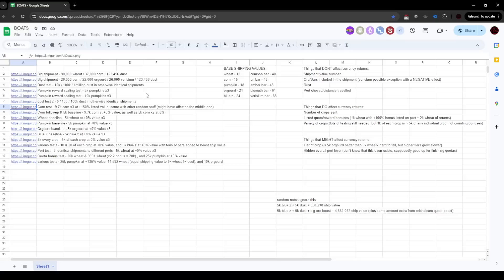What is not going to be in this video is like the solved, min-maxed way to get your rewards — that's kind of what I'm going to start working on now that I've established the mechanics. This is basically just covering the mechanics of how things work as I understand it from my testing. I have a Google doc that I've been keeping track of things — I will provide a link to it. These are all the test shipments I've done on the left; in the middle I grabbed the base shipping values just for reference, and then I added some notes on the right side.